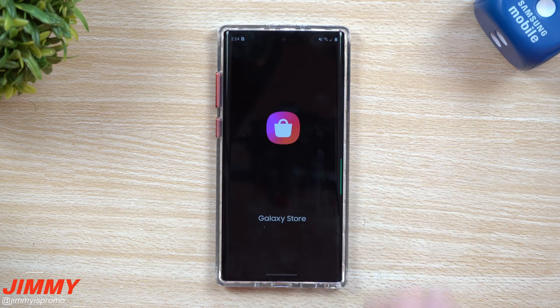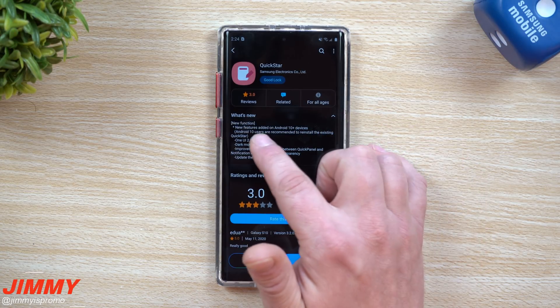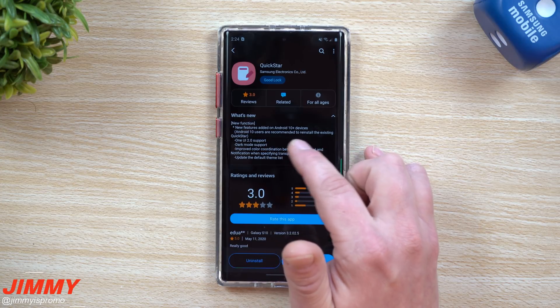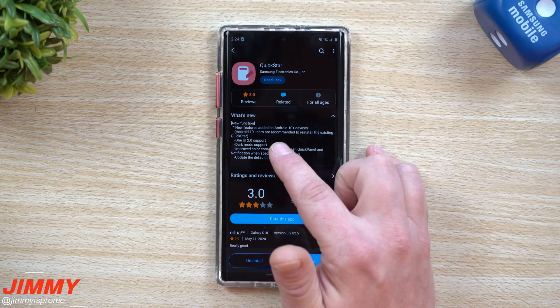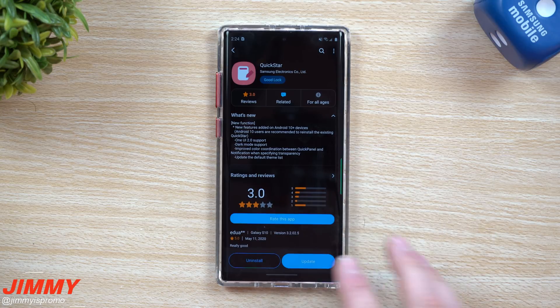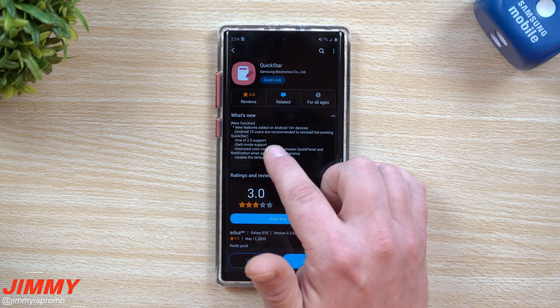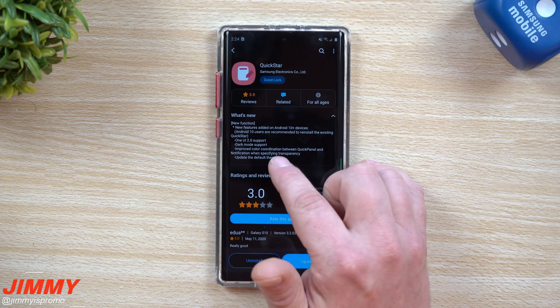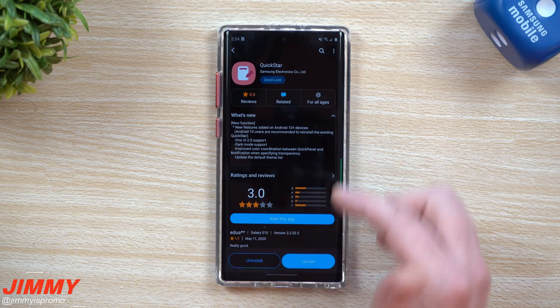Now let's move into QuickStar. There's quite a bit here. New functions and features added to Android 10 Plus devices — Android 10 users are recommended to reinstall existing QuickStar. If your QuickStar wasn't working properly this morning, it's because this update was sitting here and may have caused it to stop. Just hit update and it'll come right back. Also: One UI 2.0 support, dark mode support, improved color coordination between quick panel and notification when specifying transparency, and an update to the default theme list.